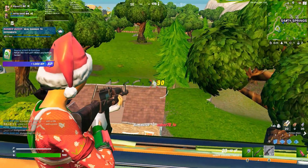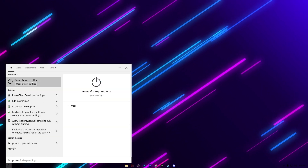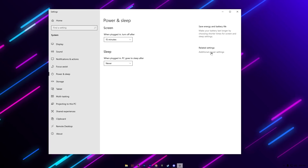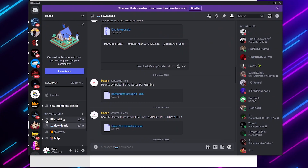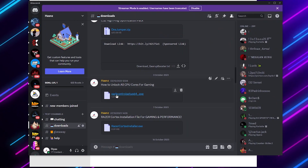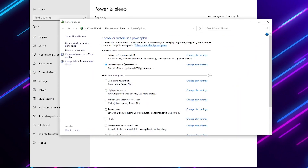In the next step we are going to configure the power settings of Windows. Go to Windows Search and search for 'Power and Sleep Settings', then go to Additional Power Settings. From here choose the best power plan for your PC — the best is the High Performance power plan. If you want to install the best High Performance power plan, join my Discord server, go to the download tab, and download the power control application.